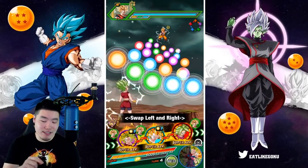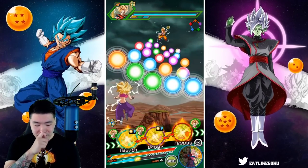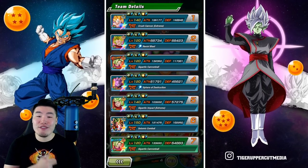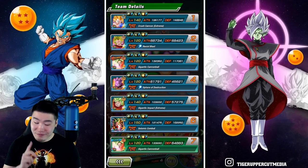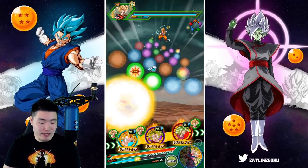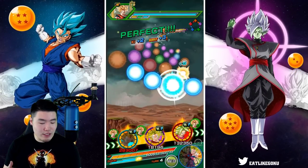PHY Kefla as well as Super Saiyan Blue Goku. Now we have Kale on rotation. She has 158,000 defense — really, really good. Let's give her a couple orbs and see what she can do here.